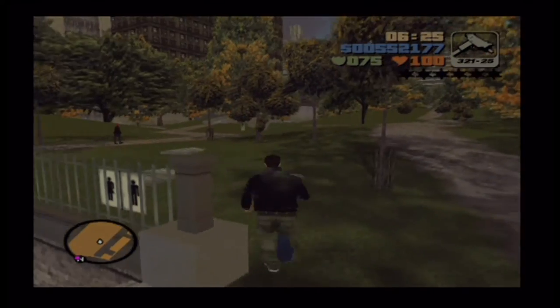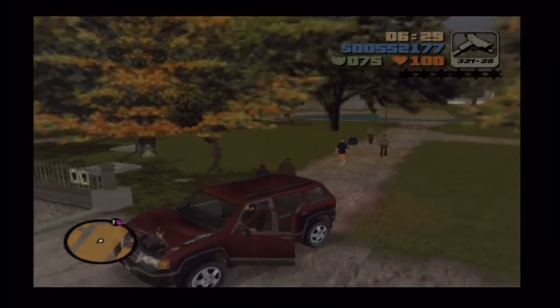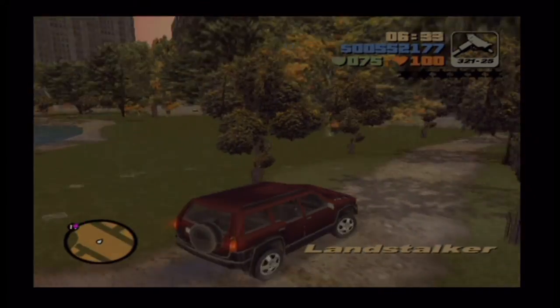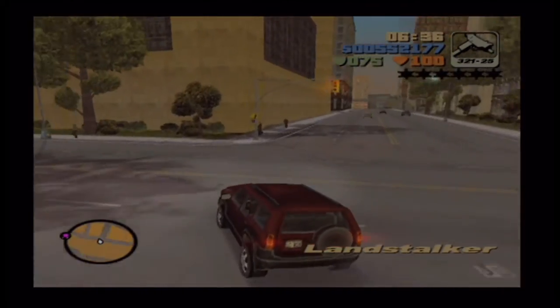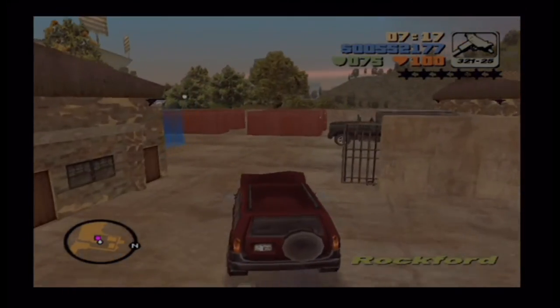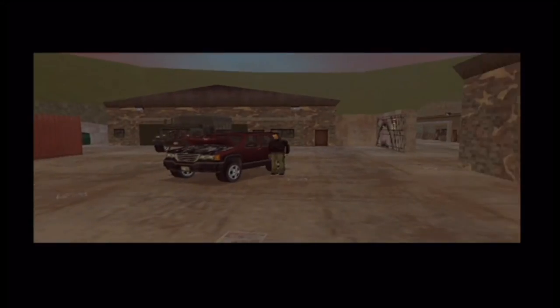Okay, so after the cutscene's over, just get yourself a car and head to the pink dot on your map. Once there, you can just drive straight into the blue marker, and it will begin the cutscene where you meet Phil.